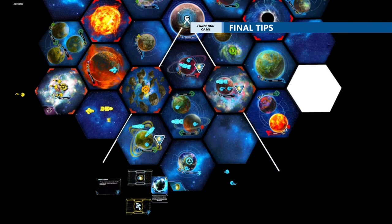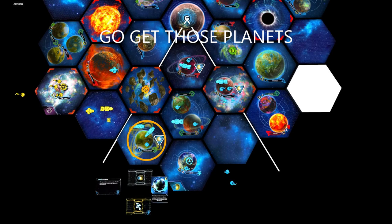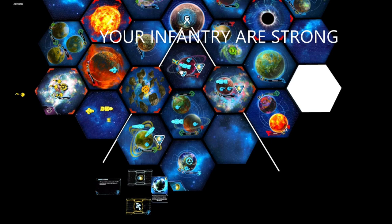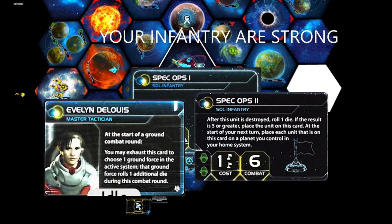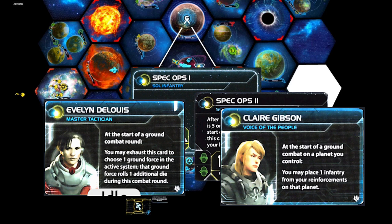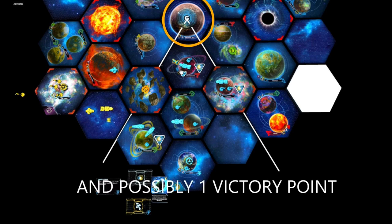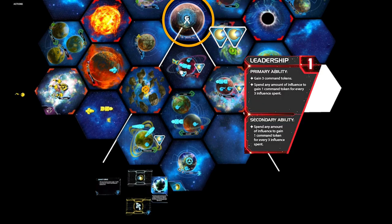My last tips for playing the Federation of Sol: First, spread thin during rounds one and two and remember to defend your exposed planets using Orbital Drop. Second, your strength lies in ground combat due to your stronger infantry and your agent and commander — remember your space fleets don't have any special abilities that help you in combat. Third, you can go for Mecatol Rex for the six influence, which equals two command counters whenever Leadership is played, and those two command counters are potentially two extra orbital drops.